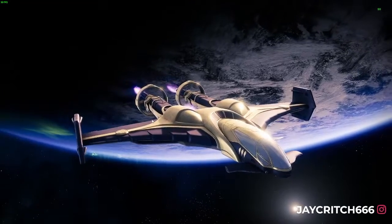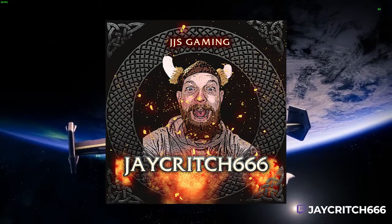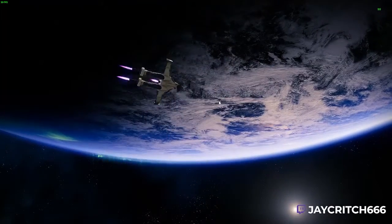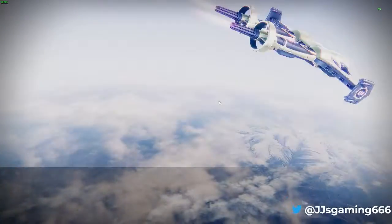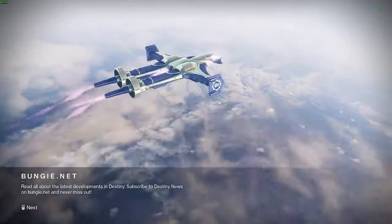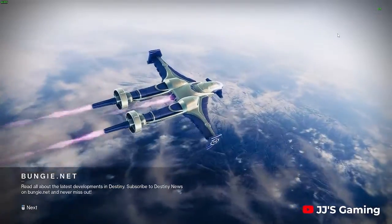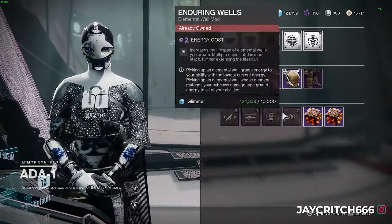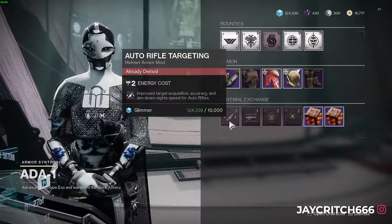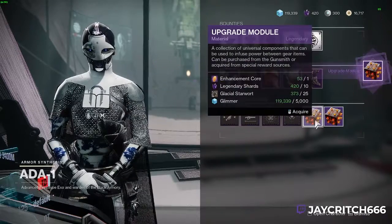Welcome back to another Destiny 2 video, J Crits Triple Six here. Just a quick video — you've got a few hours today only until reset to go and grab these mods from Ada. They're two very useful mods. Ada-1 is now the only person you're able to get mods off, since Witch Queen — you can no longer get them from the Compass, the War Table, or anything like that.